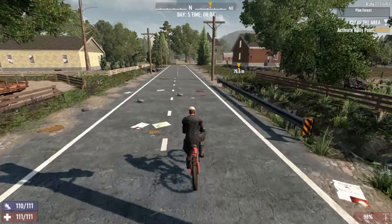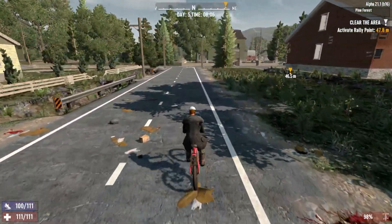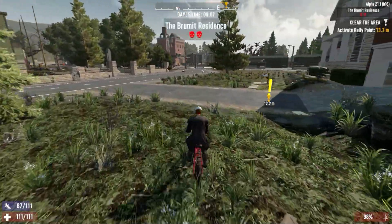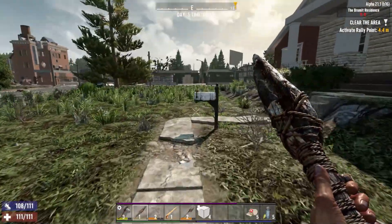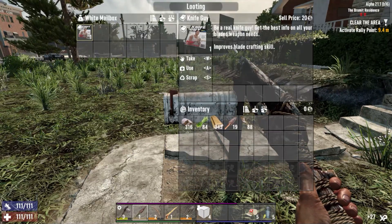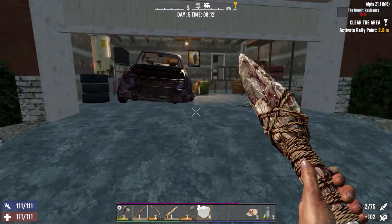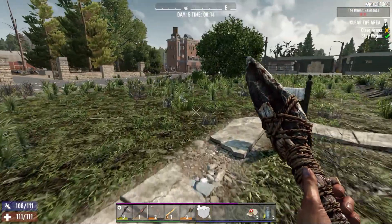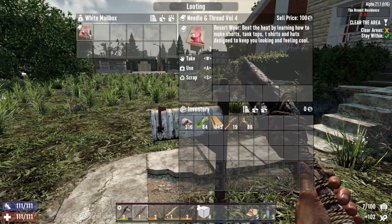Alright guys, we're here. There's a chicken — I don't care about the chicken right now. There's a rabbit. Let's get ourselves situated so if I take off I can take off quick. First things first — improved blade crafting, thank you very much. Is there anything else in here? Nope, let's start it. Electrical wiring skill — thank you.